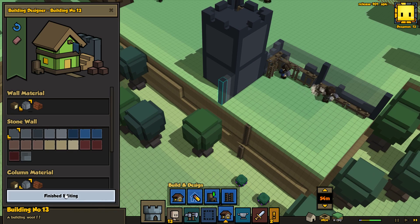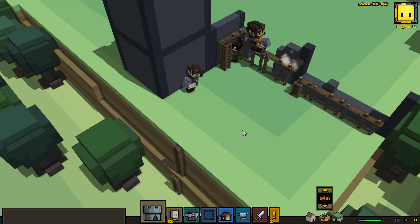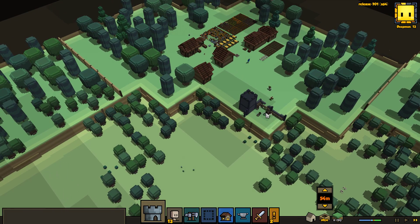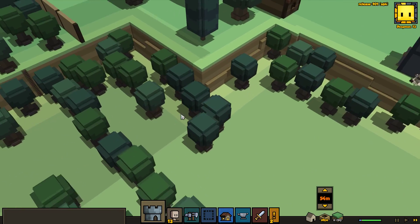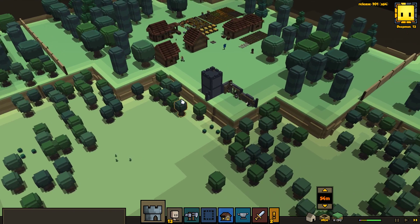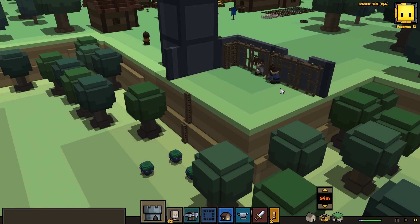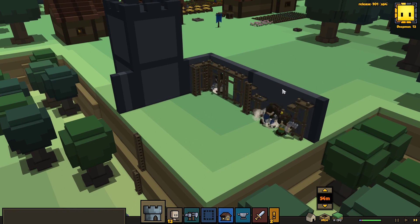I don't think I enabled this either, because this is considered a separate building actually. So I'm going to want to finish that off as well. Now we've got some nice functional walls here. Every enemy will be forced to come this way, so it's a good thing I placed those ladders too. It's such a simple thing and so easy to do, but I just never thought of doing it.